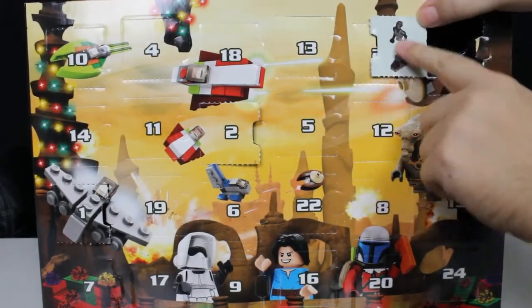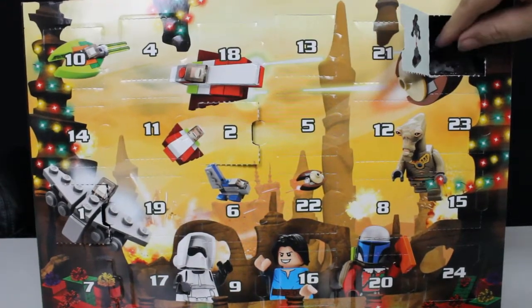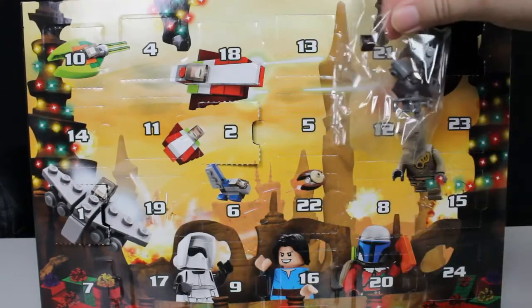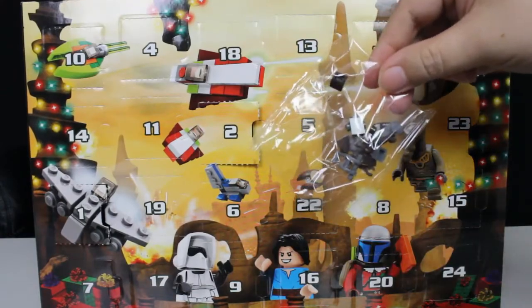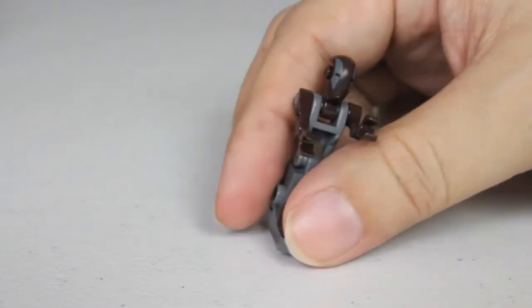As always, your directions are right here on the inside, and it looks like I got one of the droids again. Here's the pack that comes inside. I'll go ahead and put it together, and then we'll take a look at it. Day number three's build is the FA-4 Pilot Droid.